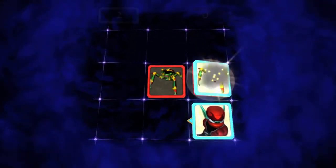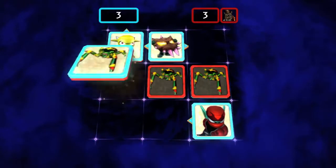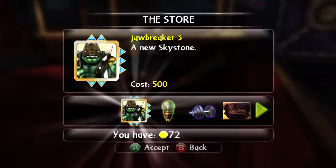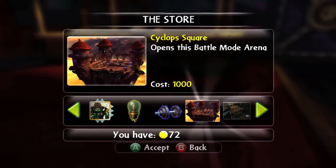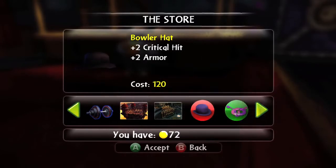We've got this game within the game called Skystones. This is a collectible card game. We are going to play against people throughout Skylands, and as you beat them, you take their best card, so your deck gets stronger and stronger. You can also buy some in our in-game store, which is another new feature. Besides Skystones, we also sell PvP arenas, Lucky Charms, and we sell some heroic challenges that are not available any other way.